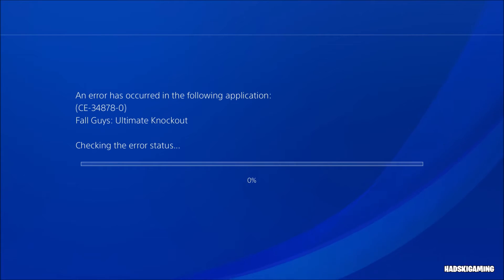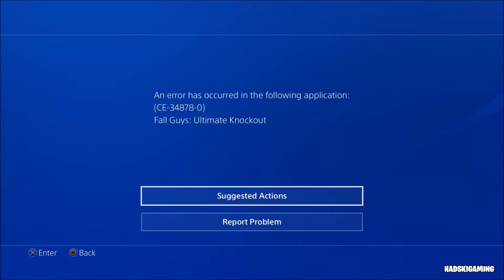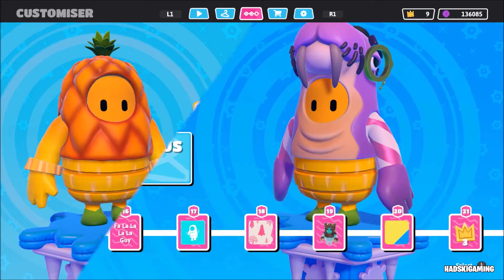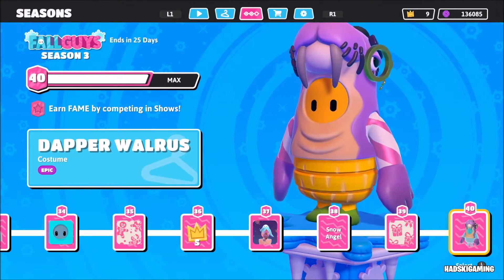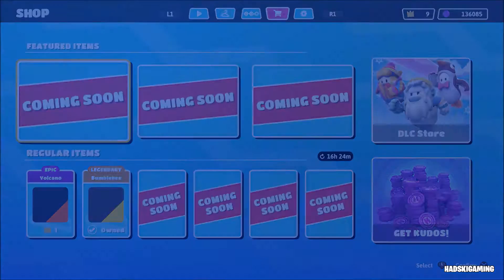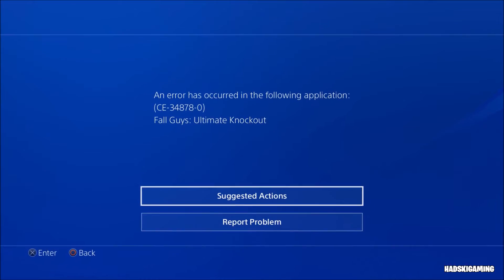Have you guys ever seen this error screen whilst playing Fall Guys? In this video I'll show you how you can fix it. The issue seems to be when you go to the season screen, also known as the game pass screen, and when you go L1 R1 between those screens. I went left and then right and got the error screen.